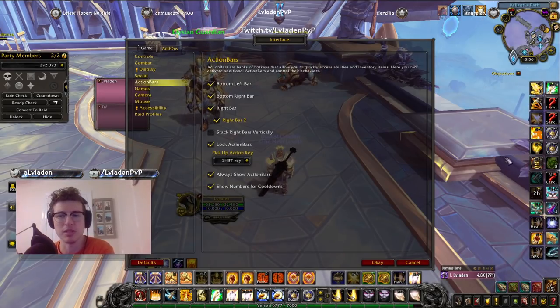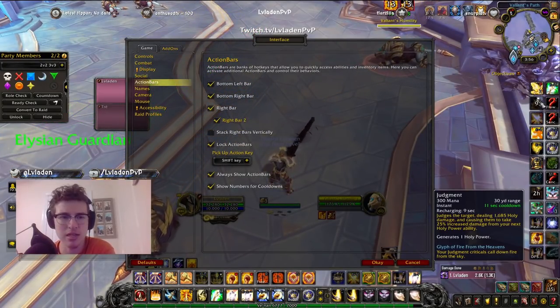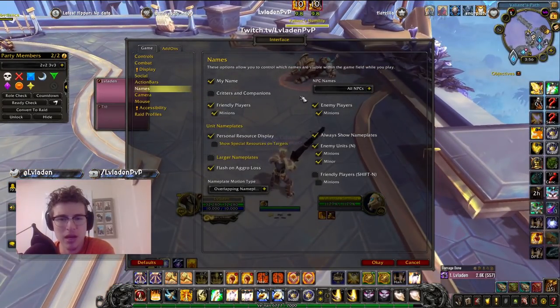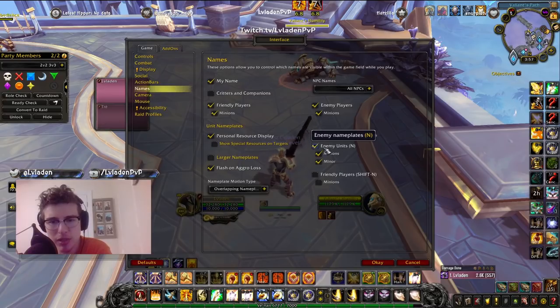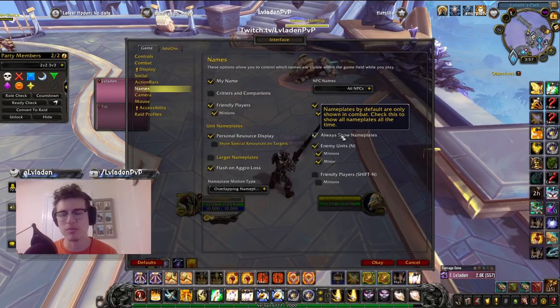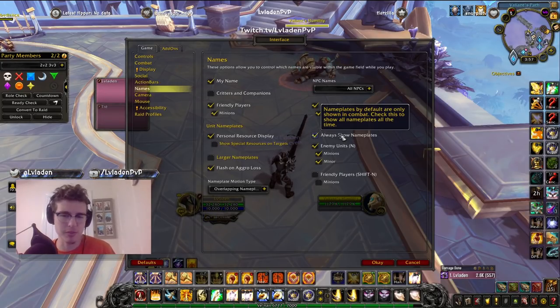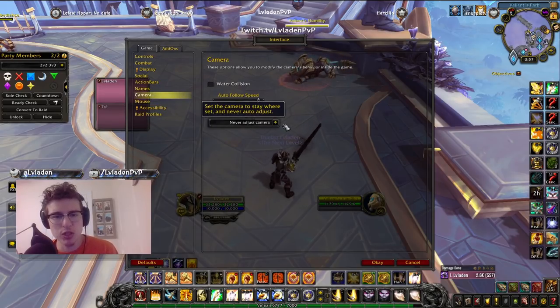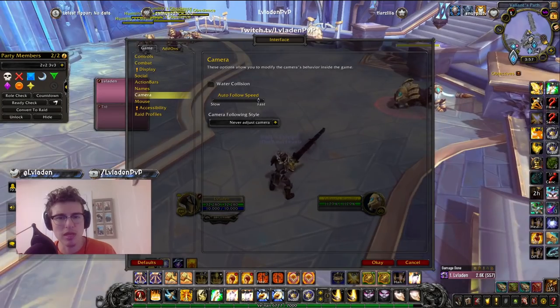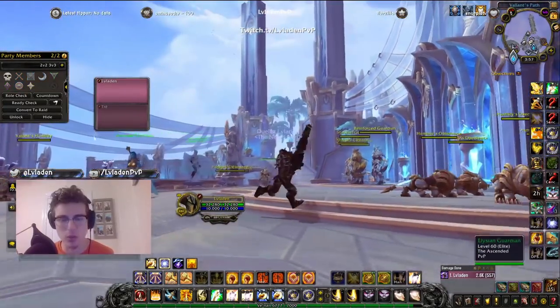Under Action Bars I have all my action bars enabled, with Always Show Action Bars and Always Show Numbers for Cooldowns — so if I press Judgment you'll see the numerical cooldown counting down. For Nameplates, I have enemy units, minions, and minor nameplates enabled so you can see pets, totems, etc. I always recommend enabling these — it's really important to be able to kill grounding totems, lock pets, capacitor totems, and counter strike totems. Under Camera, make sure you have it set to Never Adjust Camera so you can pan freely without it snapping back.